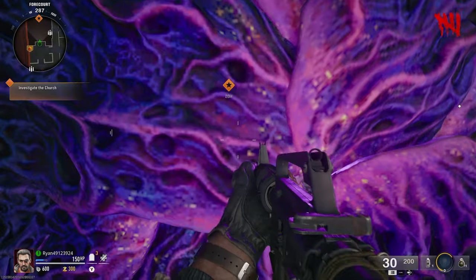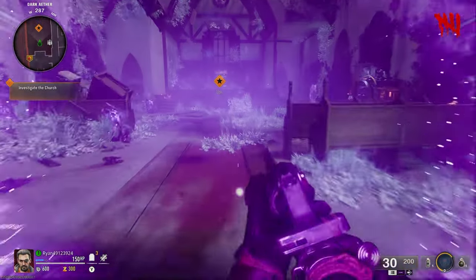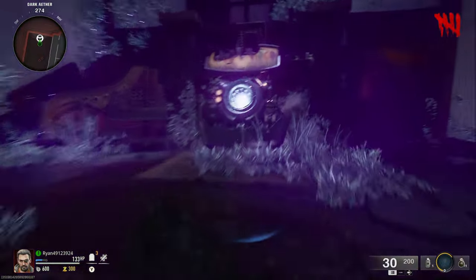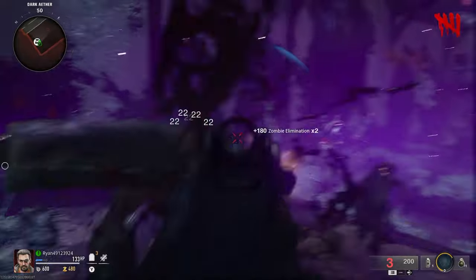So once you've saved up enough points for the church door — which is like this dark ether anomaly thing — you enter the church, which is in the dark ether. It's quite a cool looking room, it's got a little generator thing which I'm assuming is part of the easter egg. But as you can see, the pack-a-punch machine is there for the taking.